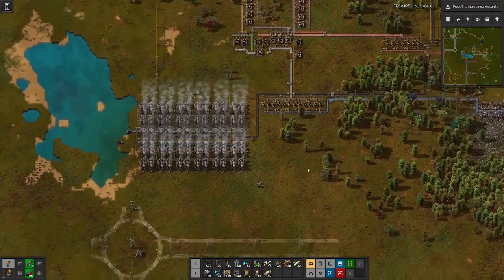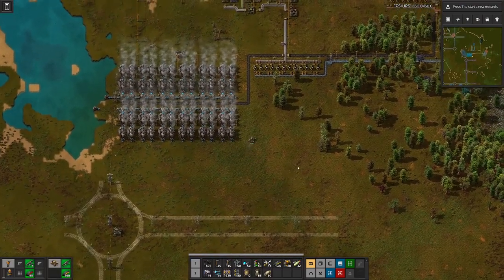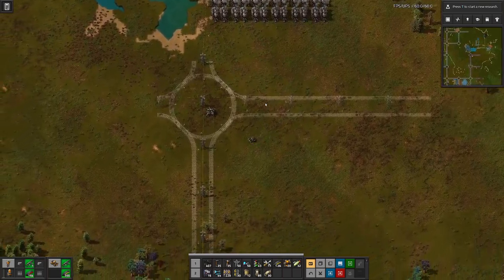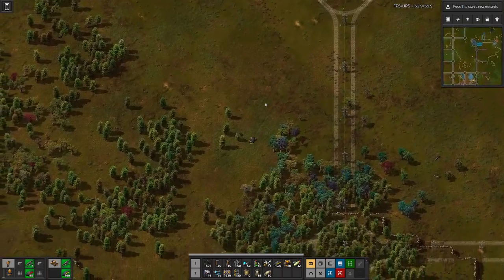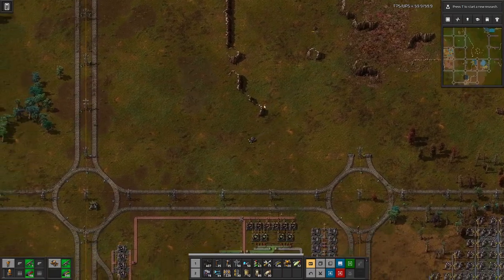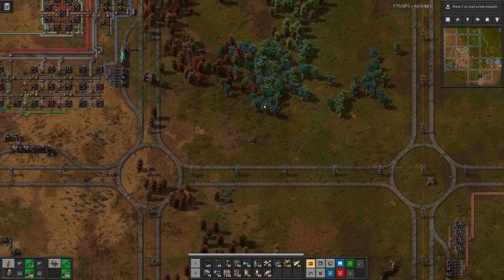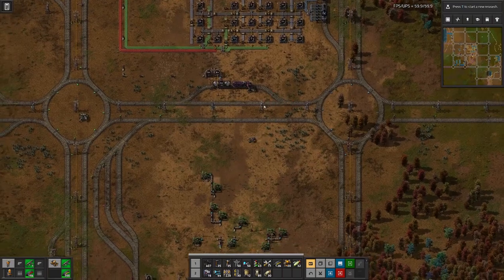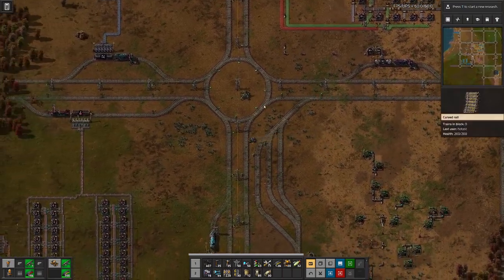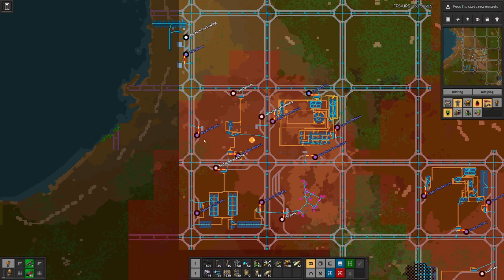Usually I play this game to have one big steam power plant and supplement a bit with solar power to bridge the gap until we can go nuclear. I don't think this will be feasible on this run, purely because with the setup we have here the factories tend to use more power early on.